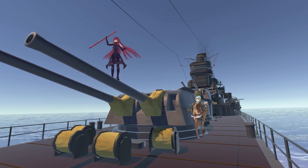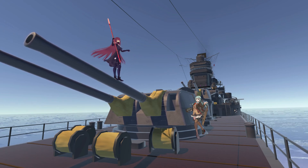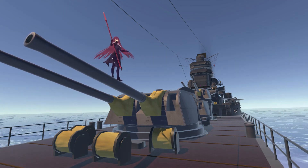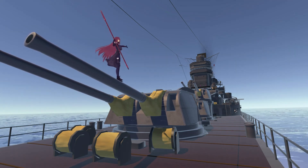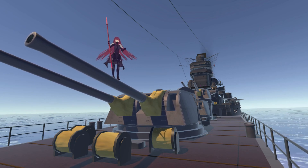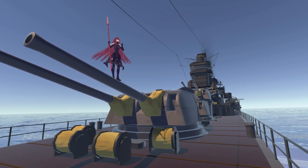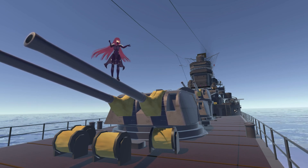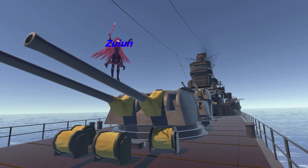Here you can see three lovely gun turrets, and then there's two more at the back. There's a lovely plane you can fly, which you'll see in a moment, as well as the working anti-air gun, which you can shoot down the aircraft they call the Zuiun — or something like that. You can see the word right here.